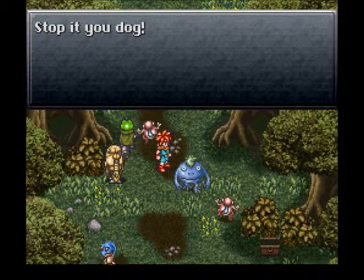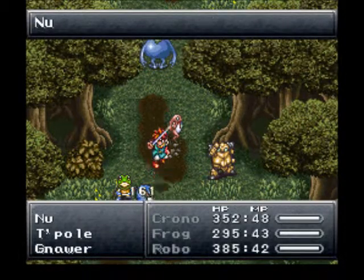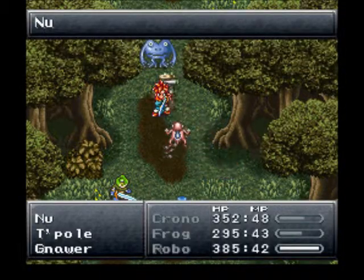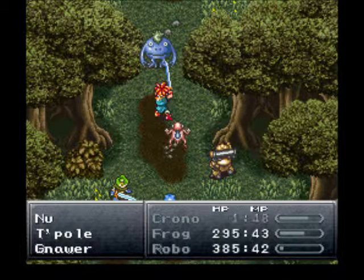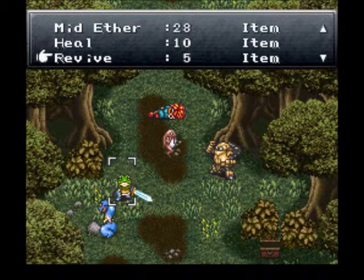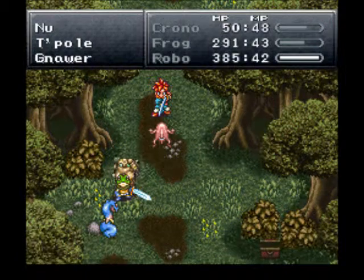Oh, before we do that - let's do a battle against this new enemy. I'm going to fight the Gnasher and attack the Nu with him. Do enough damage to the Gnasher and he'll kill all the frogs for me. So I'm going to have Frog and Robo go after the Nu, then I'll have Chrono hit the Gnasher again to get him to take out that T-pole. And when Robo's turn comes around, he's going to be doing some healing. Counter-attacks! Chrono, no! I don't want to have a repeat of the Masa and Mune fight here. Okay, revived. Robo, go after the Gnasher - let's take him out so we can take out that frog. The fewer enemies, the better.